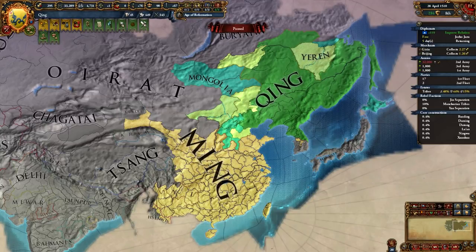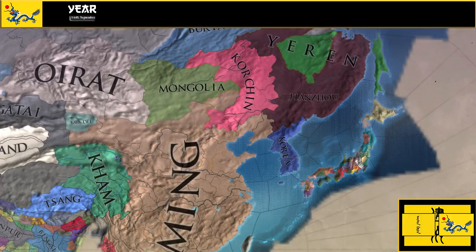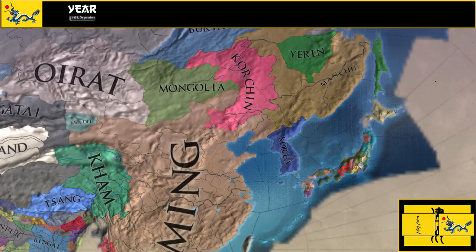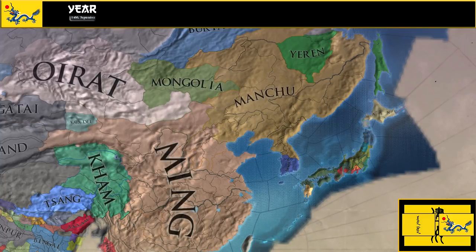And that is how you form Manchu and Qing optimally. I really enjoy playing as a horde. The economy is terrible and the horde unity is a pain to manage, but you can just murder — I mean unite — everyone else, which means in comparison your economy won't look so bad, and you will have an infinite supply of monarch points by raising provinces. So go ahead and enjoy the game as Horde Manchu, or form Qing and take over China. Let me know in the comments if you have any questions. Thank you for watching, and I'll see you in the next one.